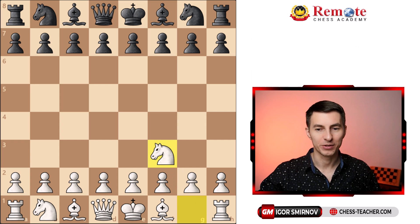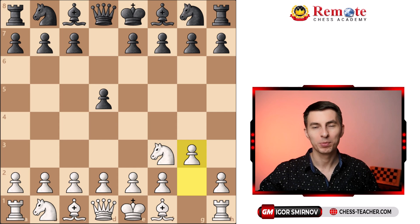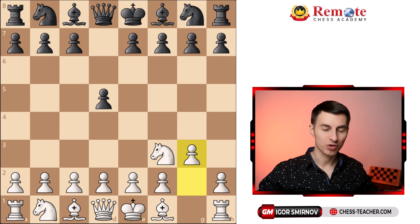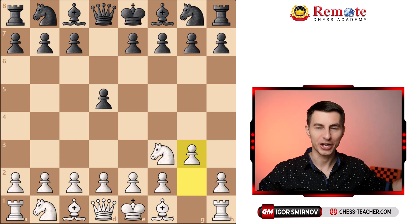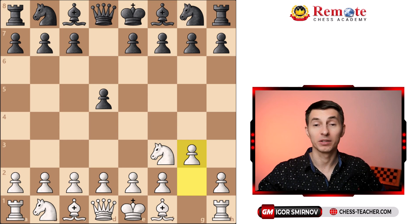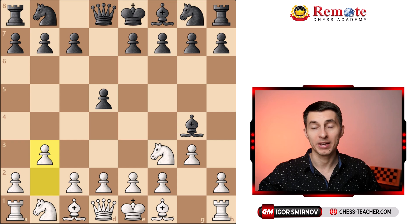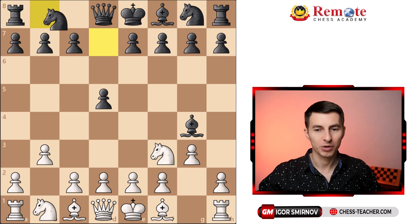Gary opens up with knight to f3, d5, and pawn to g3. Usually when you play against a computer and know its gigantic computing power, you try to avoid tactical complications and the necessity to calculate variations competing with the computer in that regard, so people usually try to play more positional chess — and that's what Gary is doing here.